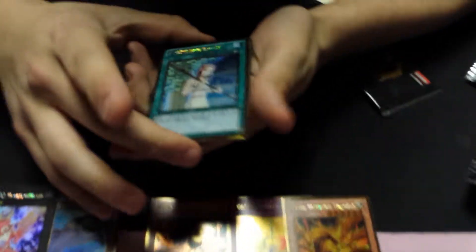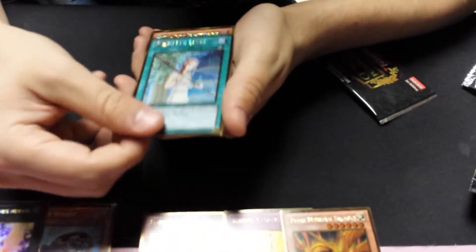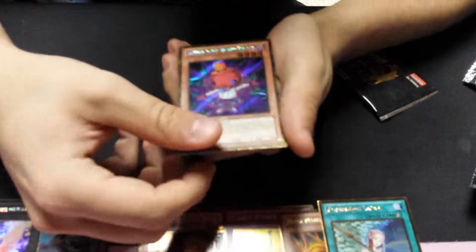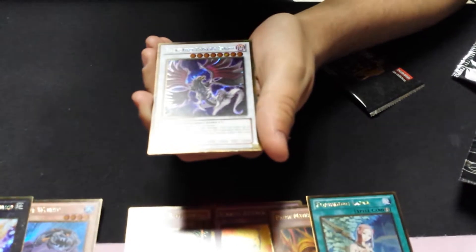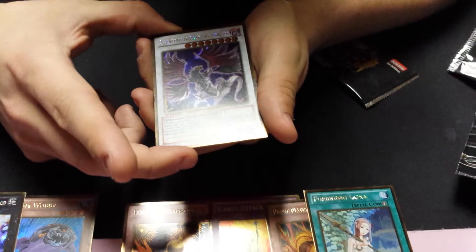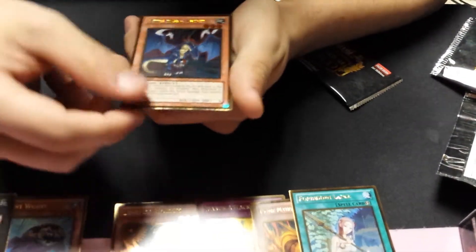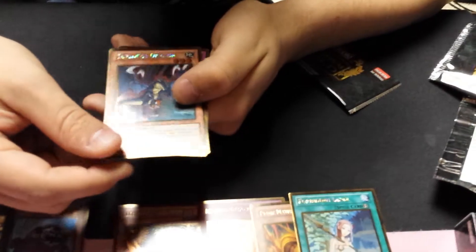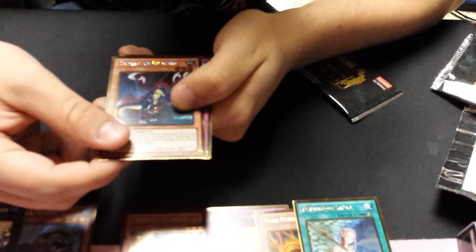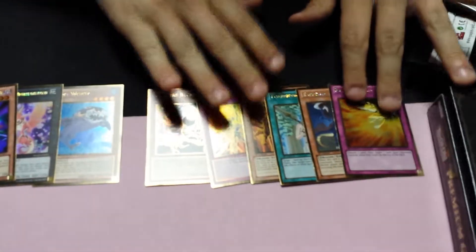Next pack — oh, gold Forbidden Lance, that is tight, I didn't know that came in here. Gimmick Puppet Humpty Dumpty, gold secret — sat on a wall. Black Feather Dark Rage Dragon, that's actually pretty cool. Sorry about the kitty. Reading these upside down — Exploder Dragon and Phoenix Wind Blast. Not bad, some awesome pulls so far.